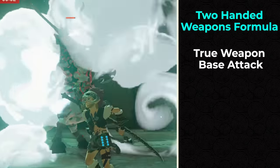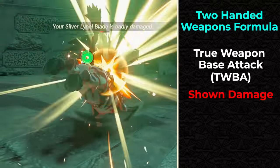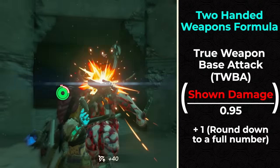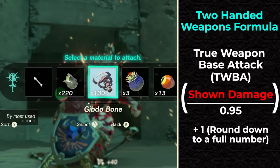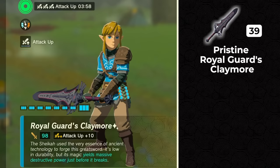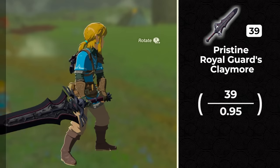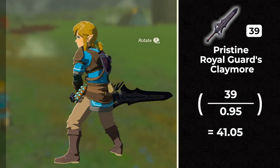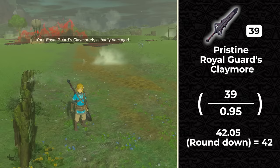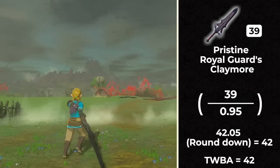For a two-handed weapon, the formula is called the True Weapon-Based Attack, or TWBA. Whatever the shown damage of your weapon is in the game, you're going to divide that by 0.95, then add one, and then round down to a full number to get the true damage. For example, a pristine Royal Guard Claymore shows an attack of 39. Take 39 divided by 0.95 to get 41.05, add plus one to give 42.05, then round down to get 42 — that's the true damage per hit as stated in the game files.